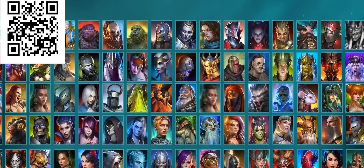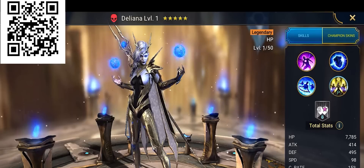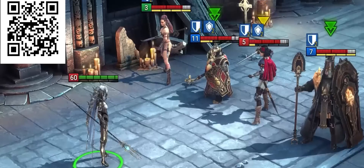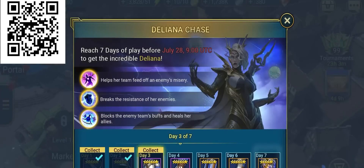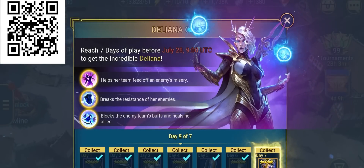For example, right now there's a special event happening called the Deliana Chase, where newbie and veteran players can acquire an awesome new champion called Deliana from the High Elves faction. She's a powerful character who can prove useful to many players in the challenges to come. All you have to do is sign up and play Raid for 7 days from now until the 28th of July, and she's all yours, free of charge.